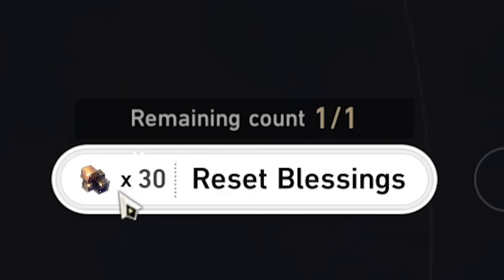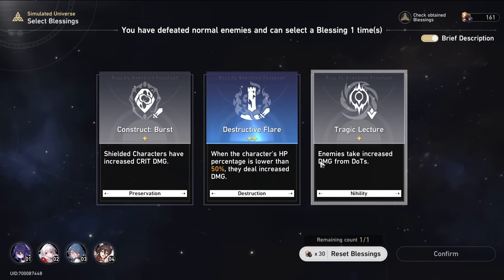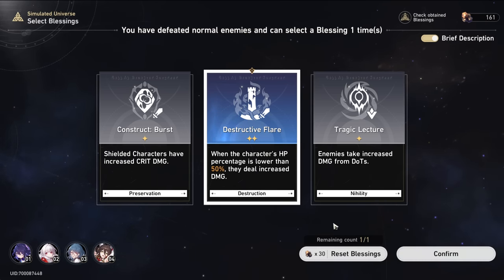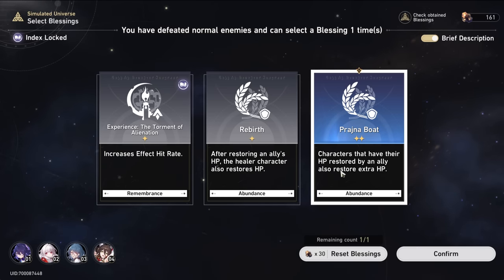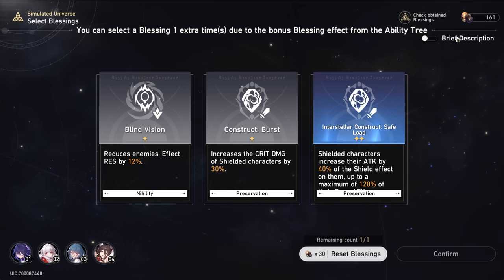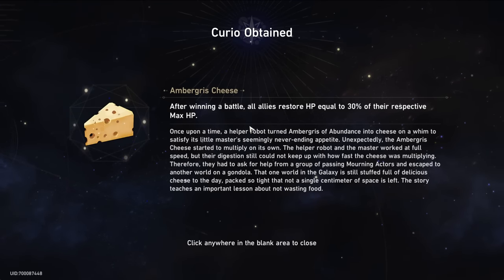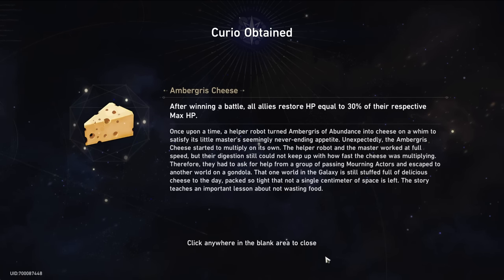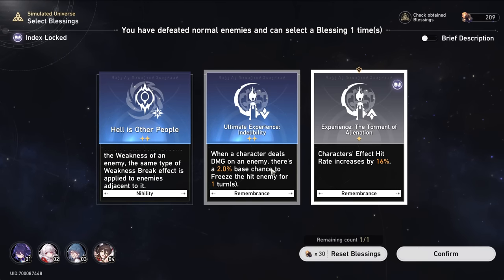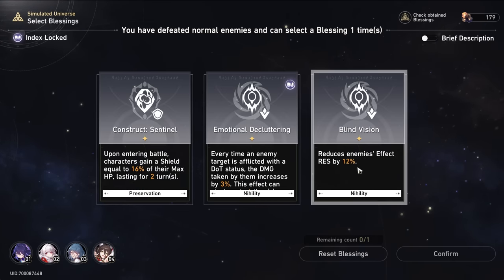At a certain point in the ability tree you can reset blessings. Most of the time I only reset when there are three stars and none of the three stars I want. So we're just going to take this two-star Destruction card. I also like to have brief description turned off so I can see exactly what's going on. When there are three blessings I really don't care about at all, I'm going to reset and just pray one of them is better.